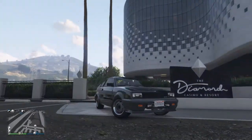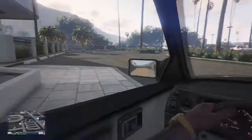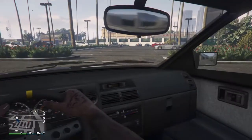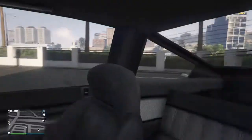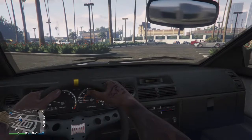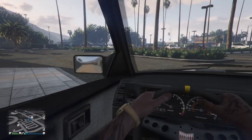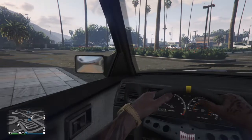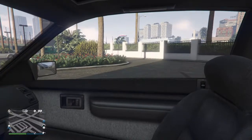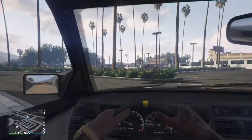Well, what can you do? We'll take a look at the inside. So we have quite a basic steering wheel, basic headset, basic dashboard, glove box, lots of dials, basic doors, basic door handles as you can see, and basic seats.